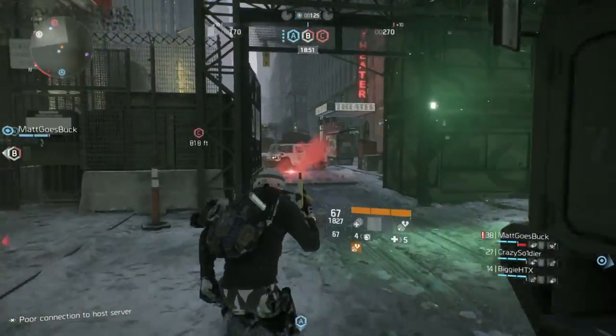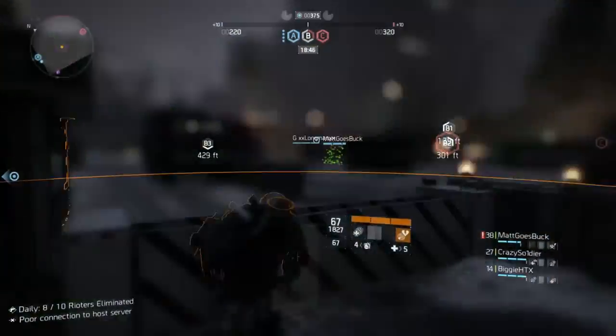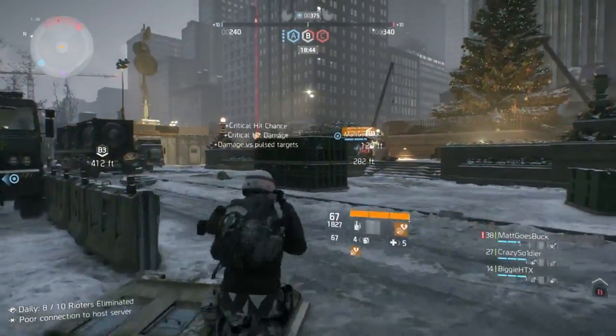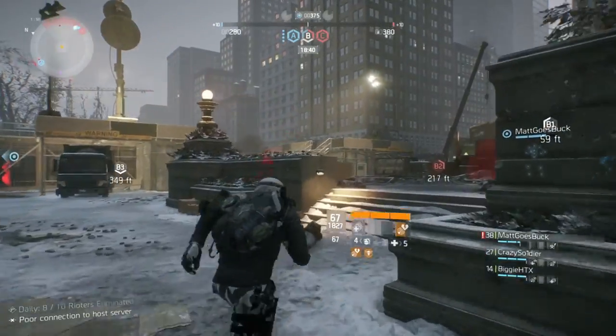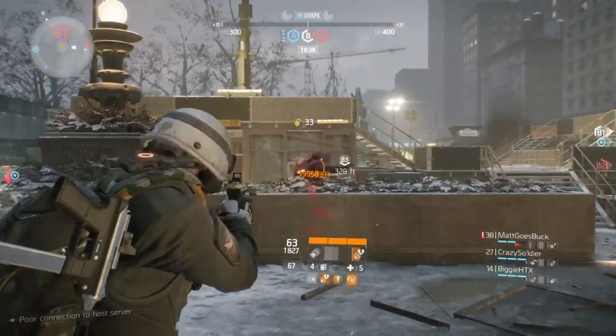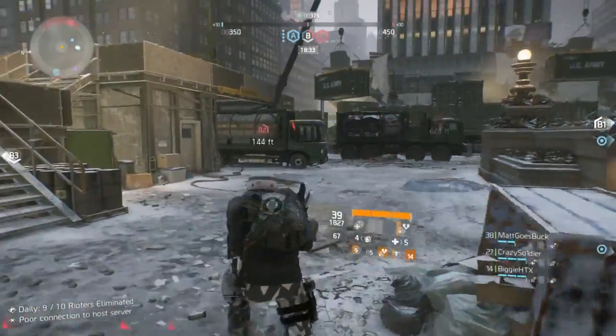Another really cool thing about classified gear sets is that any piece of classified gear you obtain will always be better than the ordinary gear set. For example, if the max roll on a piece of normal gear is 1,272, then that will be the lowest roll on a classified gear set piece.